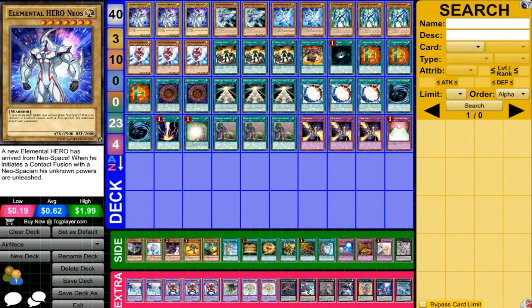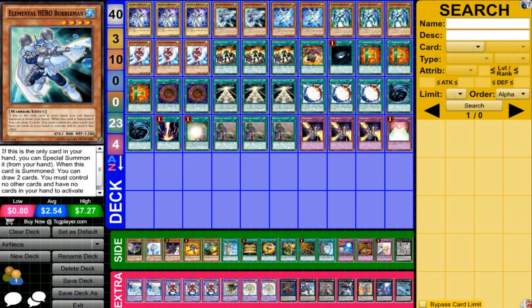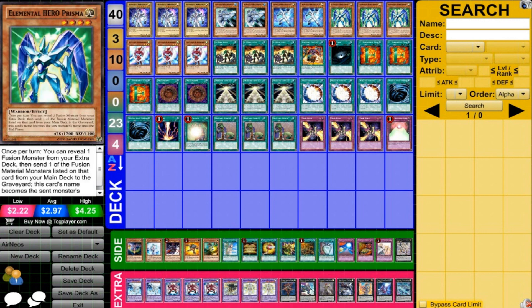We're running three Neos, because that's what you need to make Air Neos. Two Bubble Man and two Neos Alias — Neos Alias can become Neos, so we can do that sort of thing with him. We also have Bubble Man, and between these elemental heroes we have some other plays we can make, so they're very nice cards to have. Three Prisma — Prisma is a very big key card of the deck, allowing us to bring out Air Neos, send things to the graveyard, and make additional plays.